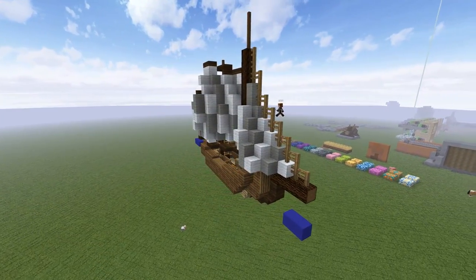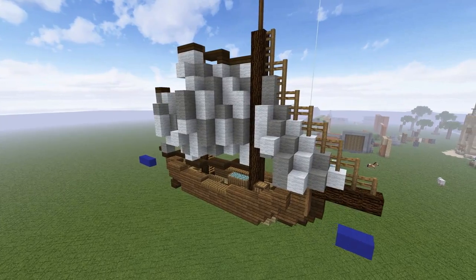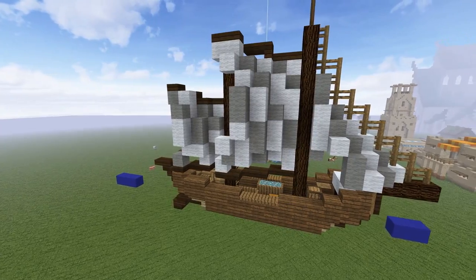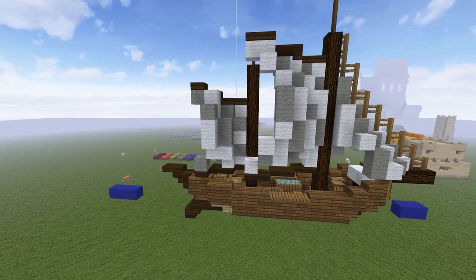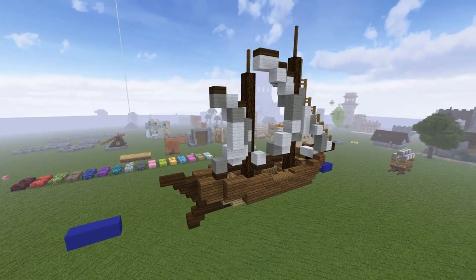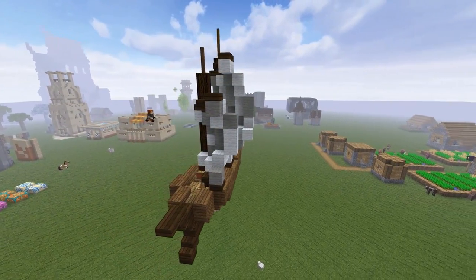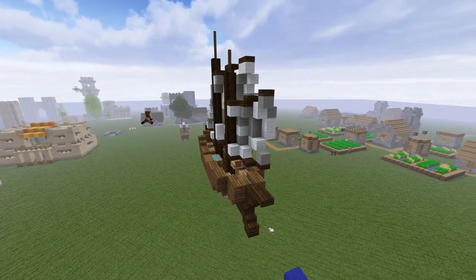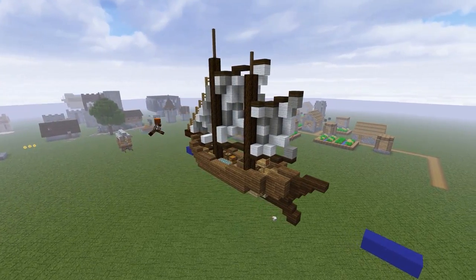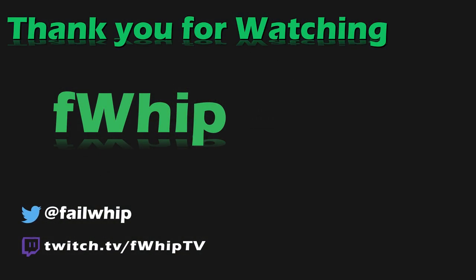That's pretty much it for the fishing boat — go ahead and decorate it however you want in whatever colors you'd like. I do hope you guys enjoyed this tutorial. Please hit that like button if you did, subscribe if you loved it, and let me know in the comments what you'd want to see changed in the style of these tutorial videos, or if there's anything else I can do a tutorial on from the Building with Whip world. I'm having a lot of fun doing these in Replay Mod — I'll see you guys in the next episode.